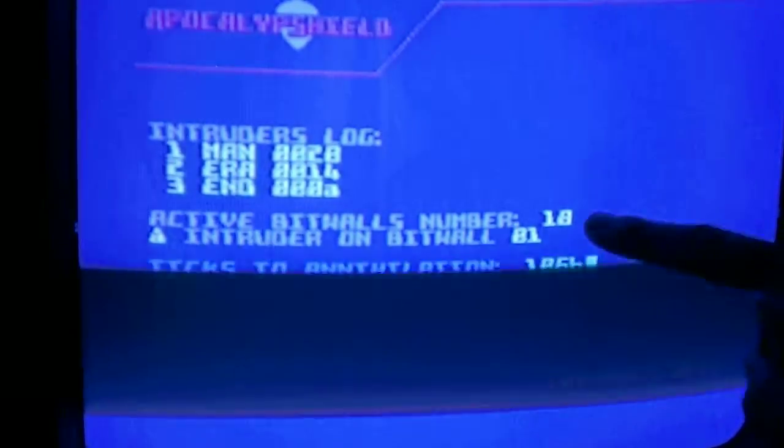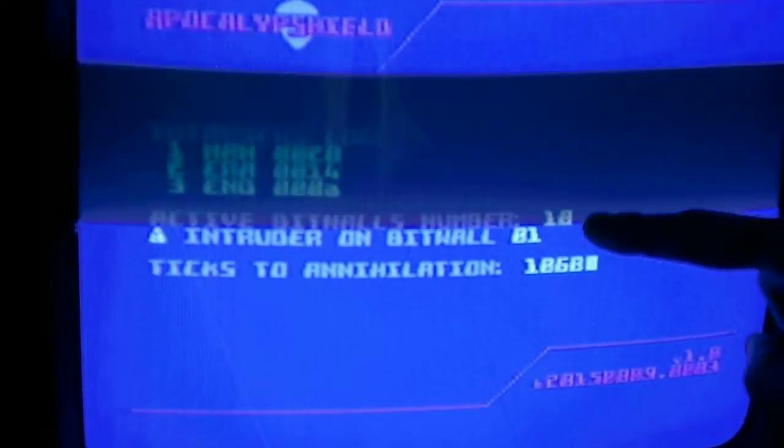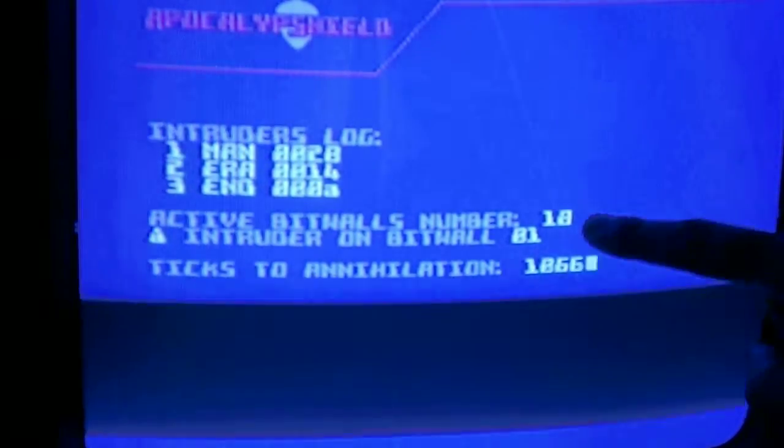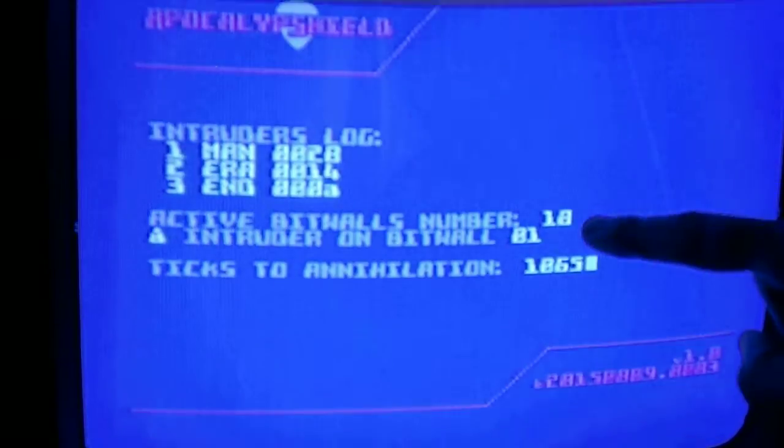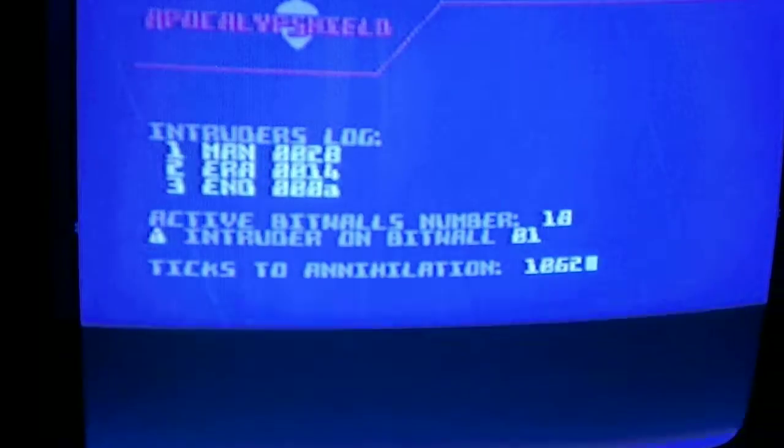It will go down, but it will go down in hex numbers. So when it gets to 10, it will go 0F, 0E, 0D, 0C, 0B, 0A, then 09, 08, 07, 06, 05, 04, 03, 02, and then 01. And then you're ready to complete the game.